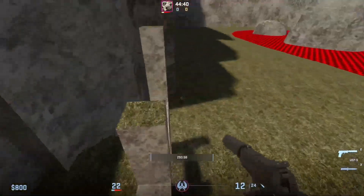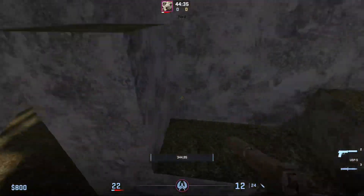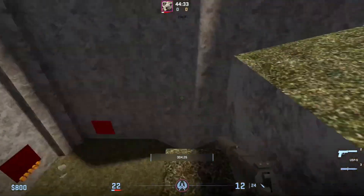Have you seen people doing this? This is KZ, a mode in CS2 where you move and jump around the map to reach an end goal. Players recommend it because it's fun and has a great community, although not anymore because it has pretty much died since the release of CS2.